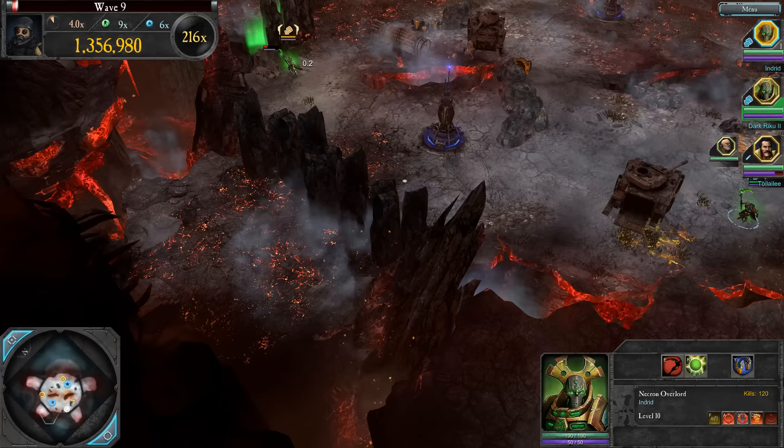Rocket run - what is the cooldown on that thing? That seems pretty quick. I guess it's mostly limited by costing 50 energy. I should have used the Orb, but it takes so long to come out. Those Zoanthropes pack a punch in the Last Stand. Wave 14 then - we're getting up there.